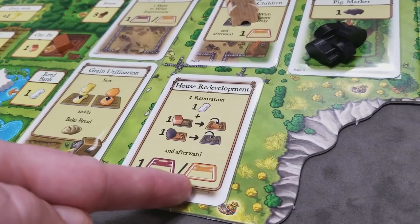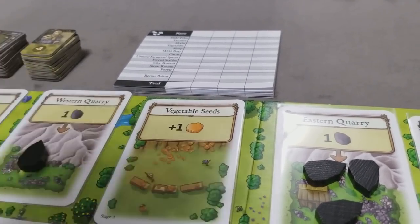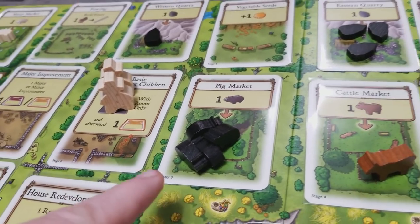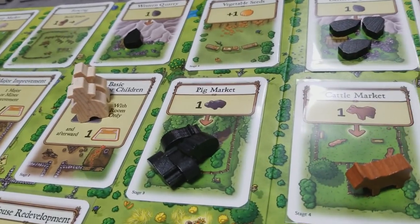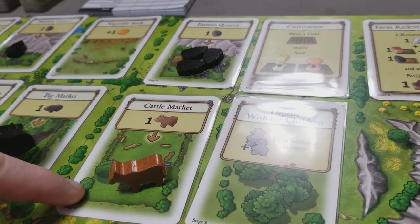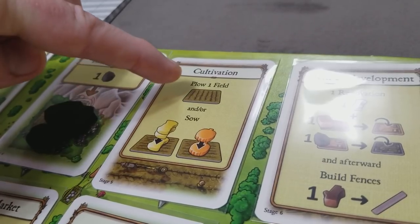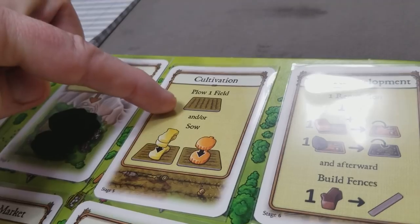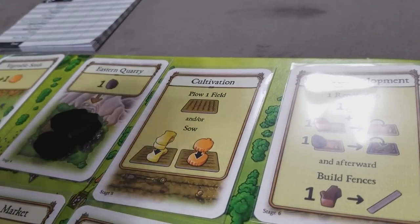The vegetable seeds action gives exactly one vegetable — it's not an accumulation spot. The pig market gives all accumulated pigs; even if you don't have room, you can take them if you can immediately convert using a major improvement. The eastern quarry gives all accumulated stone. The cattle market gives all accumulated cattle. The cultivation action lets you plow one field and/or take the sow action — powerful because you could plow then immediately sow all empty fields, or just sow if you have no room for a new field.